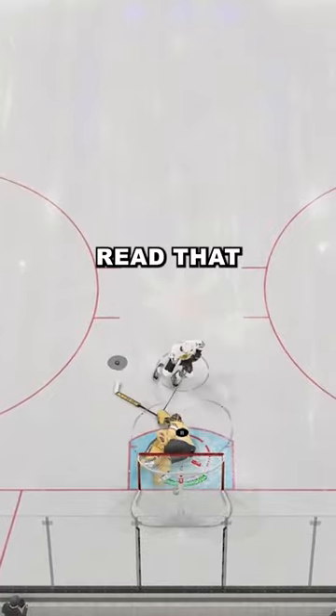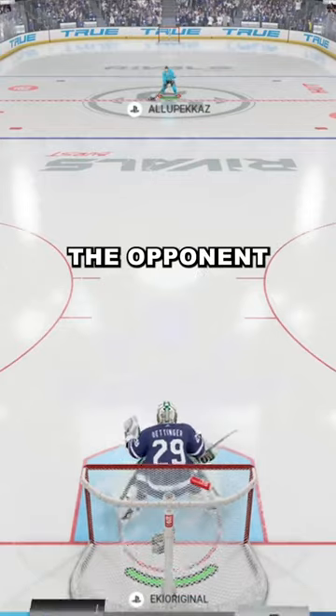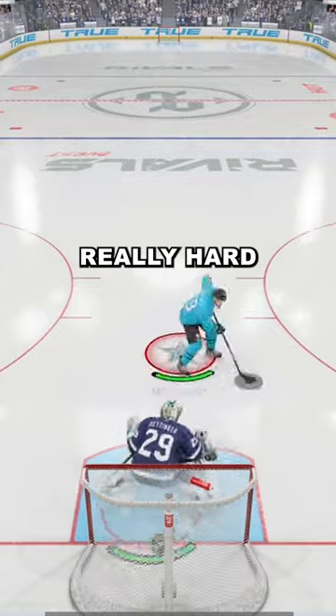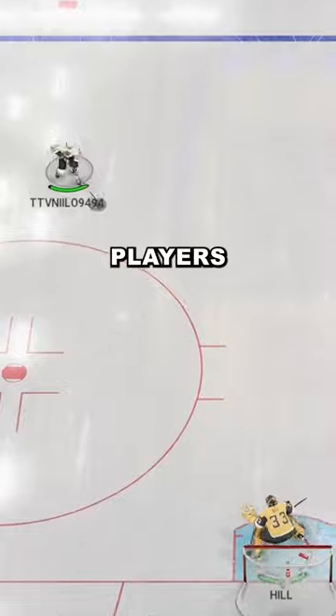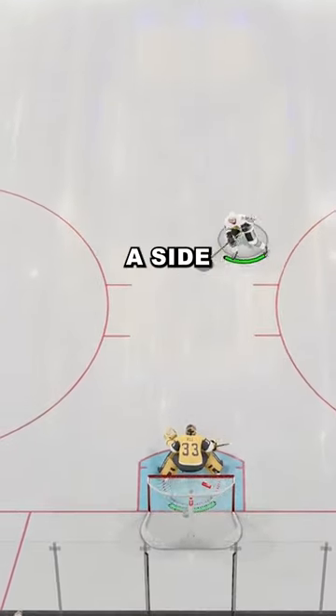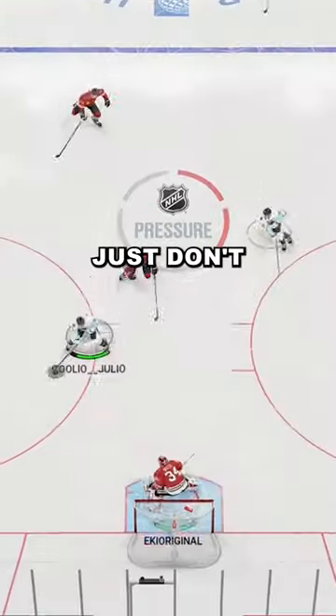When your opponent starts to read that, what I personally recommend is, before the opponent is even coming down, choose a side and commit to that side. It's really hard to follow, especially good players on penalty shots, what they're trying to do. If you have trouble with it, just choose a side and trust me, it works pretty good. Just don't do it too early.